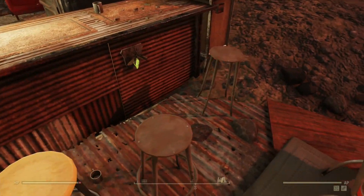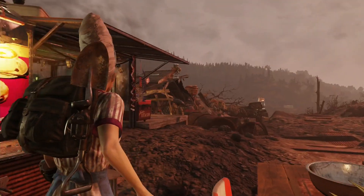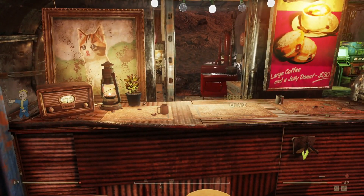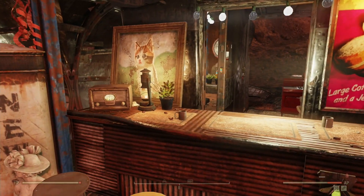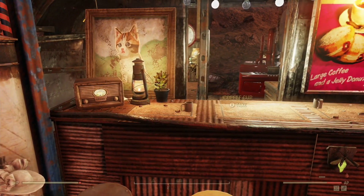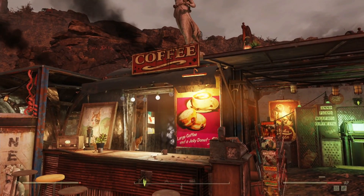Some of these chairs are facing the wrong way — I mean, Bethesda, what are you doing? I'm putting on the radio so that the light comes on because it's so cozy. The picture of Murgle is there from before, but the little light, the radio, and the plant I put there. These cups too are here from before. I put up the poster and the lights, and that coffee sign up there was also here from before.